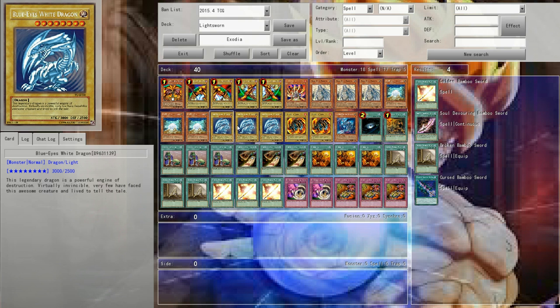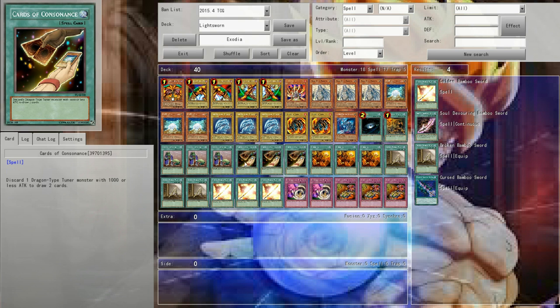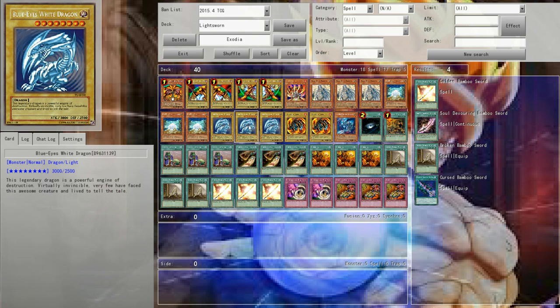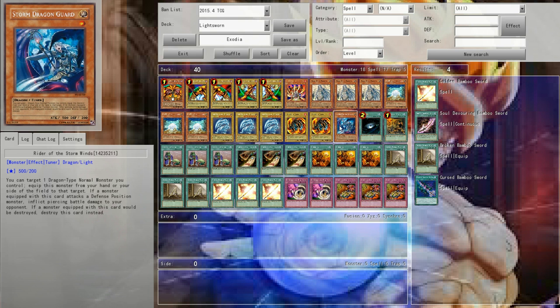We have the triple Blue Eyes White Dragon for the Trade-In. The Whitestone of Legend is also used for Cards of Consonants. We do have the three Blue Eyes White Dragons for the Trade-In and for the ultimate win. We have Double Flav Guard for Cards of Consonants, and a Storm Dragon Guard for Cards of Consonants, and also as an equip onto your Blue Eyes after it's already on the board.